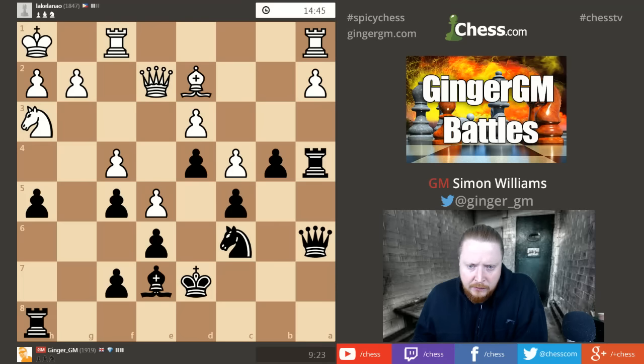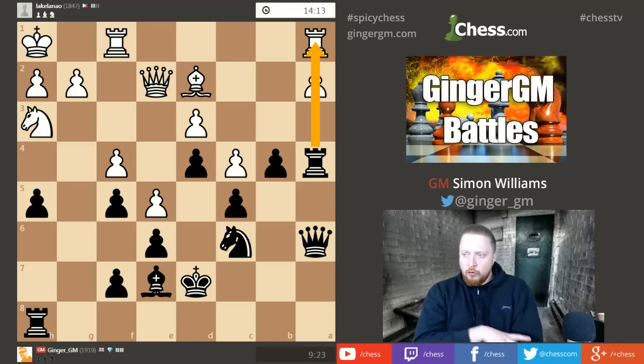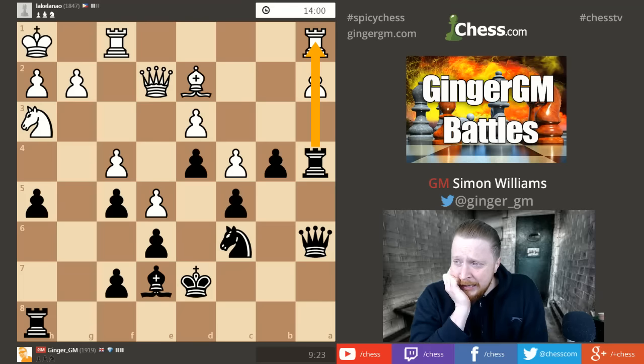I'm going after his weakness on a2. Let me just check he has no way in on the kingside — I don't want to fall for anything. I'm not worried, so I'm going to go queen here, threatening to take on a2 and also threatening to play b3. He has a weakness, and I have a weakness too — the pawn on h5 — but my weakness on h5 is easy to defend while his weakness on a2 is not. If he moves his bishop to try to defend it, I can play b4 and use the pin on the pawn.